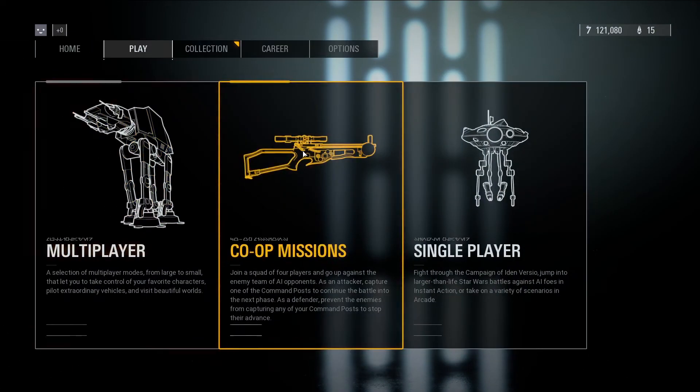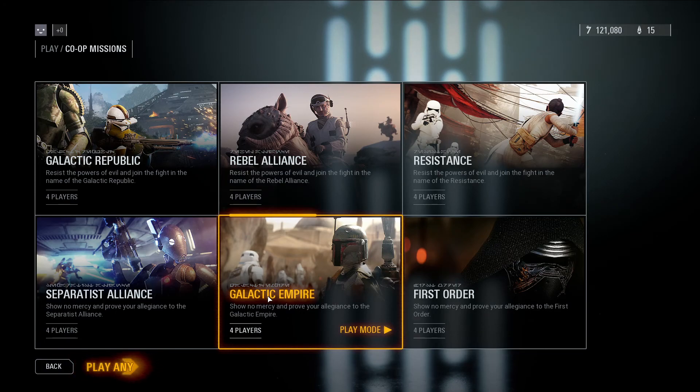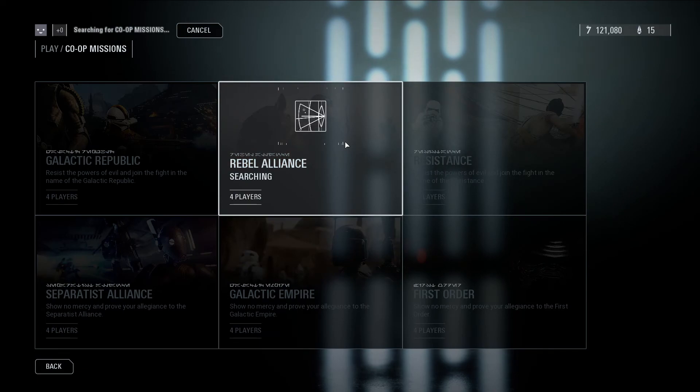Let's go for a co-op mission. I think I should play as the Galactic Empire — wait, we can't use Han Solo, so I think we should use the Rebel Alliance for this one. What I'm hoping is I could get into a match pretty soon, because how are we supposed to test out the new mods if you spend all your time finding a match? Yeah, that's it.